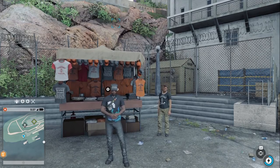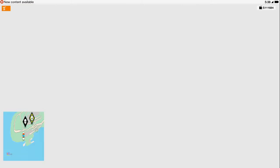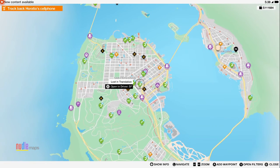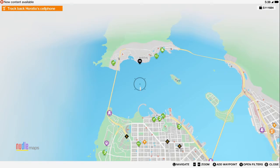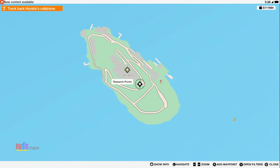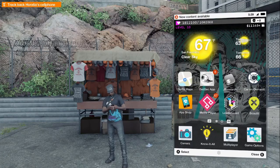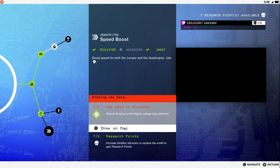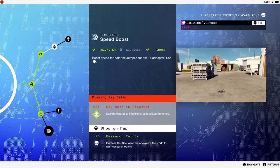Welcome back to Watch Dogs 2. We are currently on a special island right here in between all three cities. I love these — I think this is considered a city too, right? We're in this island because we're trying to get this key data, which will allow us to get a speed boost for our jumper and quadcopter.